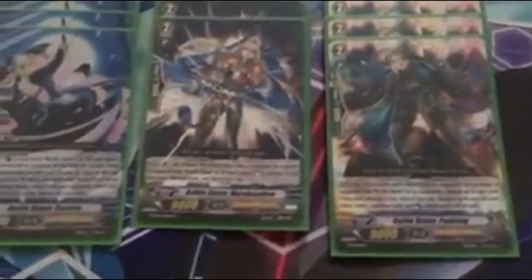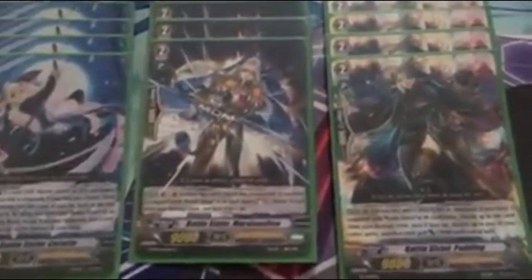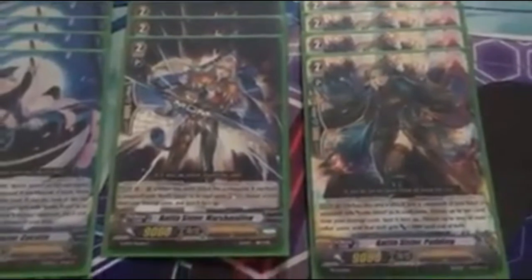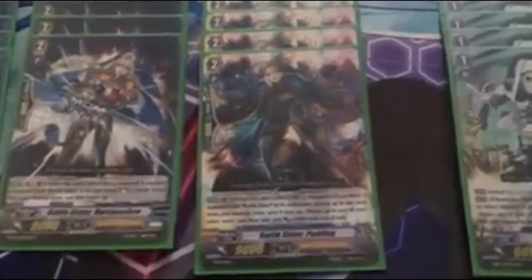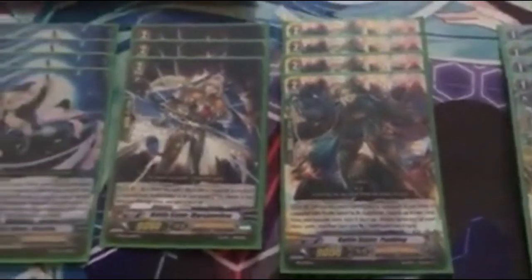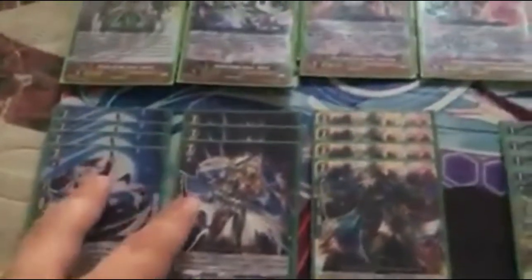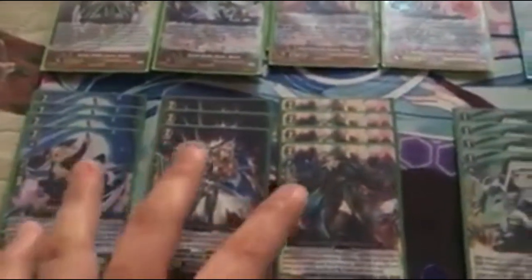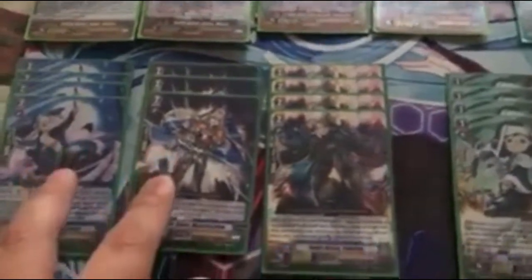Second up, Battlesister Marshmallow — Vanguard or Rearguard. When she attacks the Vanguard and you have a Battlesister Vanguard: Soul Charge 1 and Counter Charge 1. Game resources. Then we have 4 Battlesister Pudding. In Rearguard, when her attack hits the Vanguard and you have a Battlesister Vanguard: Counter Charge 1 and give another unit 3,000 power. So 7 units with Vanguard abilities, 7 Counter Charging — all great as Rearguards. These 2 are preferred as Vanguard the second your turns come out, but these are all great for rushing.